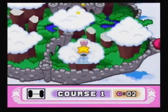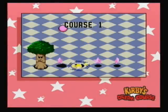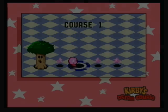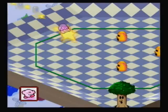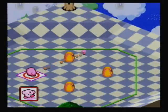So as I said earlier, Kirby's Dream Course is a golfing game. Basically you have to get through each course. Each course has eight holes, and to get through each hole you have to destroy all the enemies. When you destroy all the enemies except one, the last enemy turns into a hole, and that is how you exit the level.